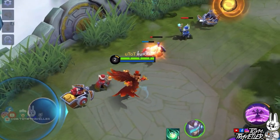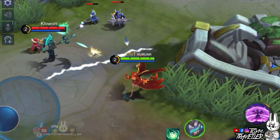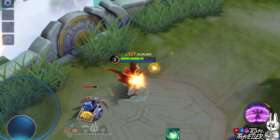When laning, it's best to go near a dying minion before it dies so it will generate a Blood Orb. Then just get near the orb so you can absorb it.